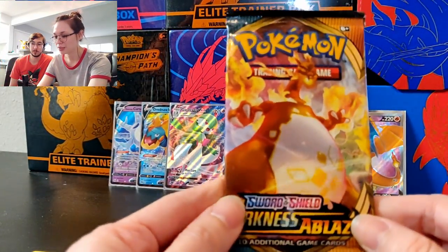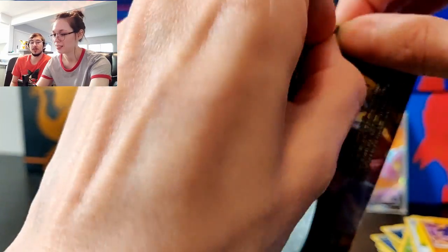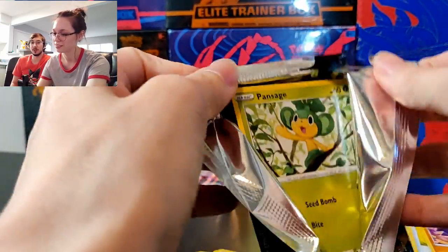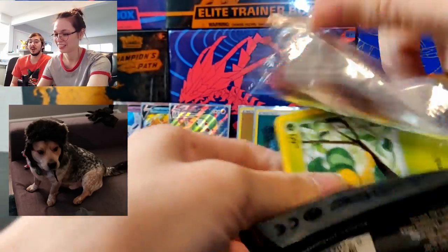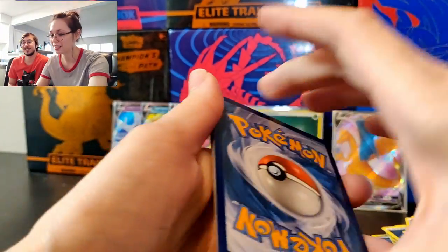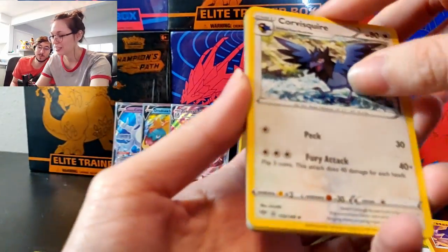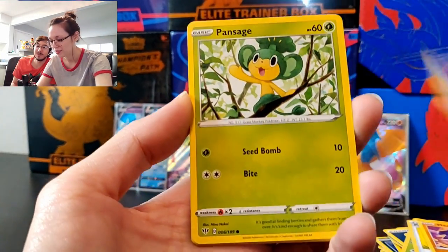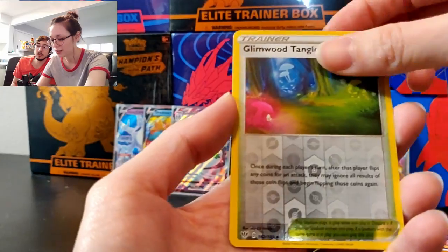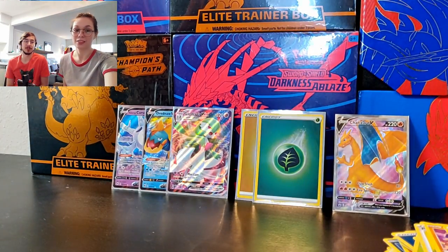Last but not least, we're going to open this Darkness Ablaze blister pack in search of that Charizard V-MAX. The reason we're calling ourselves the Mystery Machine: I own a dog, I love Scooby-Doo, and that's basically it — we just needed a name. It seems like everyone on YouTube's got a little shtick and we couldn't think of anything Pokémon-related that people haven't done already, so we're keeping it simple. Alright, we got the little stadium reverse Gliscor Pod, psychic energy, psychic energy — well, no Charizard. Not yet.